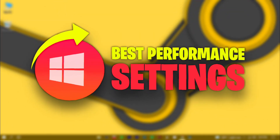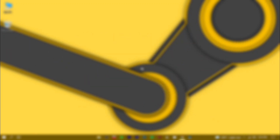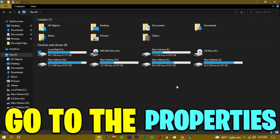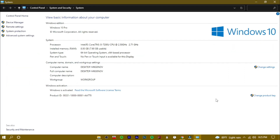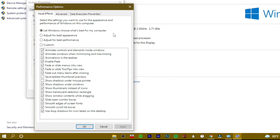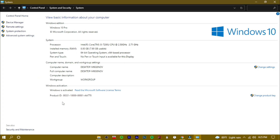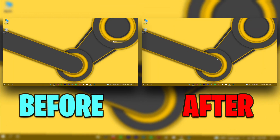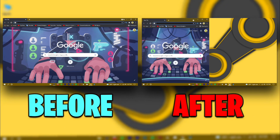Best Performance Settings. This is one of the biggest frame-changer Windows settings. Basically what we're gonna do is just turn off all the unnecessary fancy animations of your Windows. And to do that, open your PC, go to the properties, click on advanced system settings, click on settings, and adjust for best performance. Check these and apply. You can see the before and after comparison — all the animations are off and your PC is feeling much lighter.